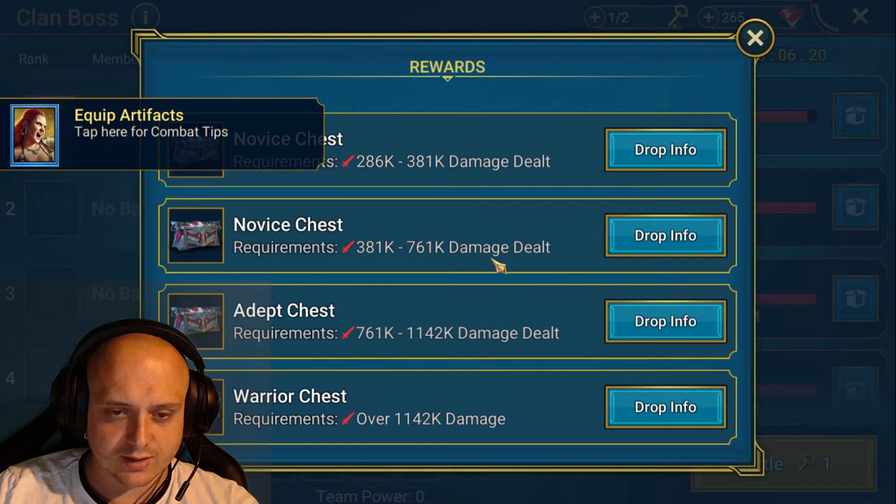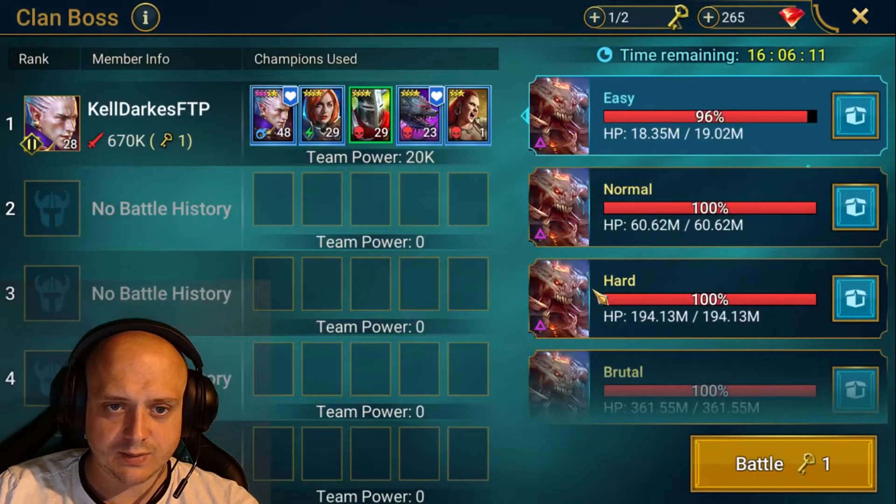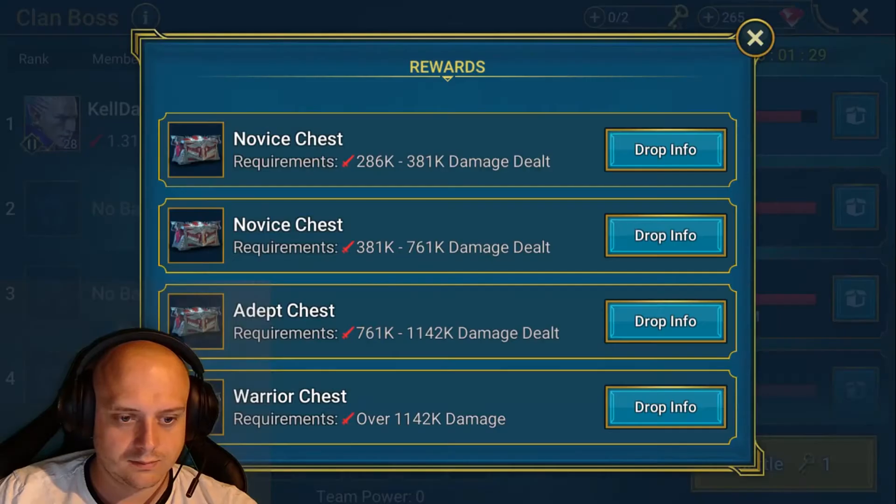That puts us in the Novice Chest, so one more run and we'll hit the Adept. With both keys used, I managed to hit Warrior Chest — 1.3 million.